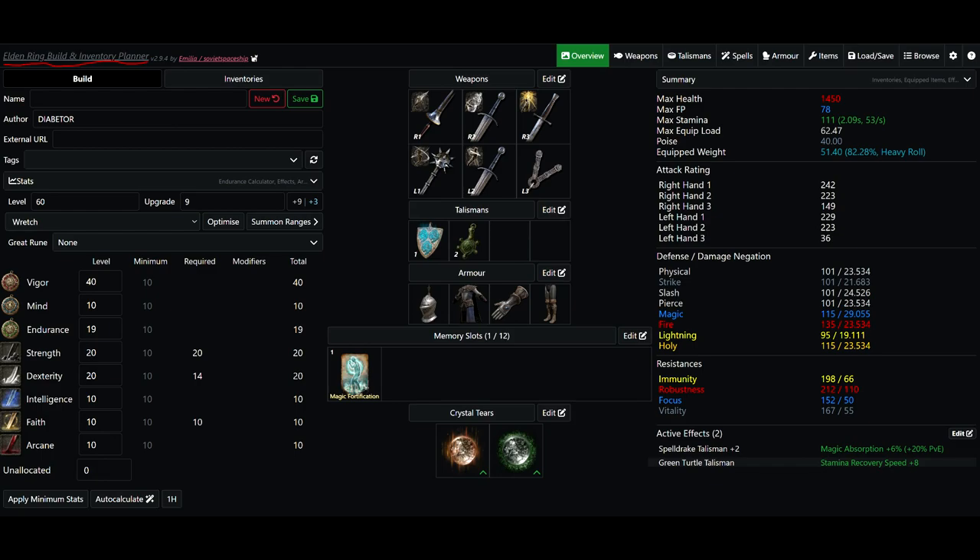My character is level 60 with plus nine weapons, started as a Wretch so all base stats are 10. Vigor is by far the most important stat — make sure you have at least 40 vigor. It's the first vigor soft cap and gives a lot of health. I went with 19 endurance for enough equip load, 20 strength and 20 dexterity to meet requirements for the weapons, and 10 faith to cast Magic Fortification. I'm also using throwing daggers, which you can get from Kale in the Church of Ella in Limgrave — those will be really useful for phase one.